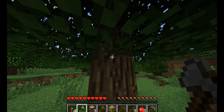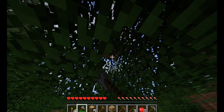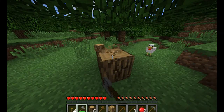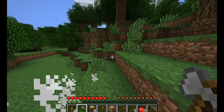Next thing we're going to do is run to the nearest tree and chop it down. Anyone that's seen the Gaming Grandpa before knows that rule number one is you can never have enough wood or dumb chickens. Here's a chicken with a death wish — it's going to be dinner tonight.